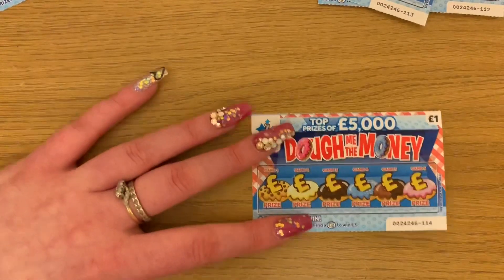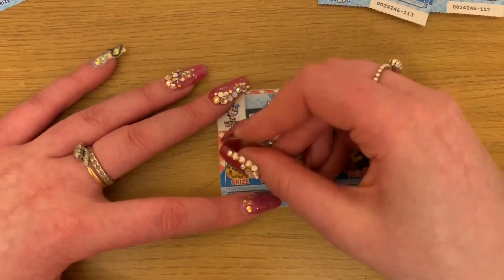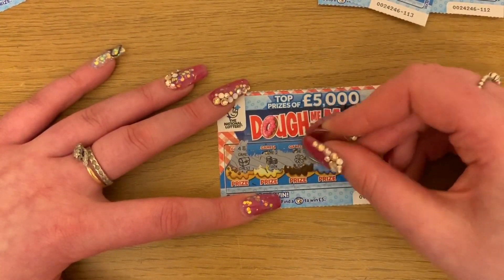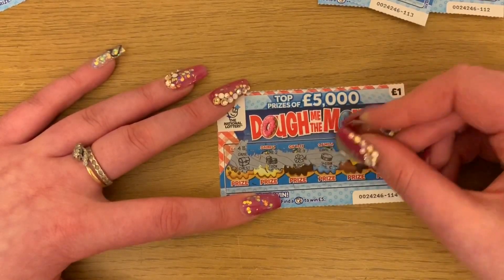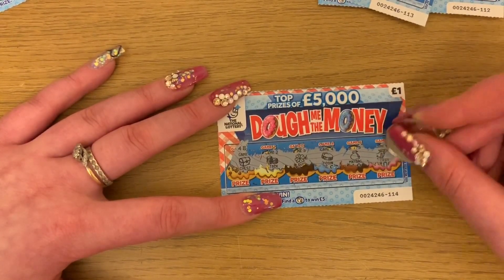And then we got chest, stack, clover, coin, money bag, cash.